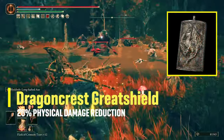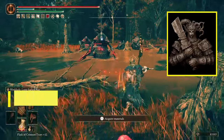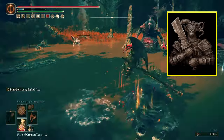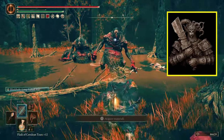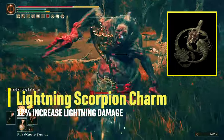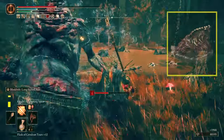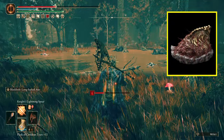The talismans I'm using are: the Dragon Crest Greatshield Talisman, which reduces physical damage taken by 20%; the Two-Handed Sword Talisman, which increases damage from the Great Axe's normal, heavy, charged heavy attacks, and guard counters by 15% — check the video guide in the top right corner to find this new DLC talisman; the Lightning Scorpion Charm, which increases lightning damage by 12% but increases physical damage taken by 10%, offset by the Dragon Crest Talisman; and the Shard of Alexander, which increases the attack power of the Blinkbolt Ash of War by 15%.